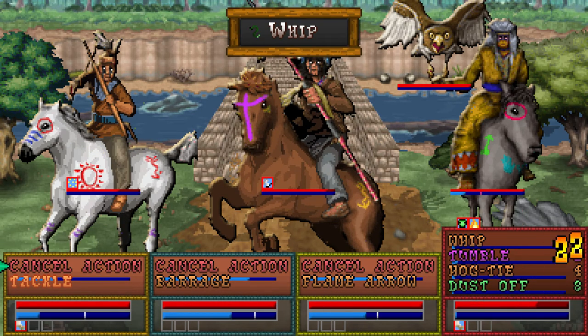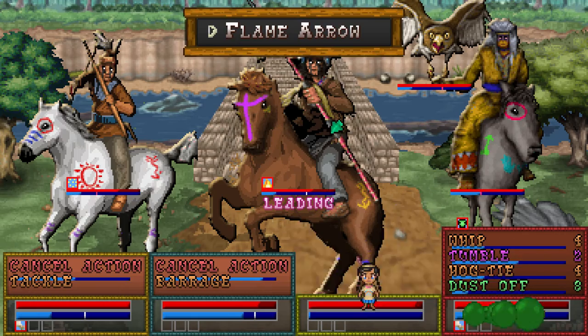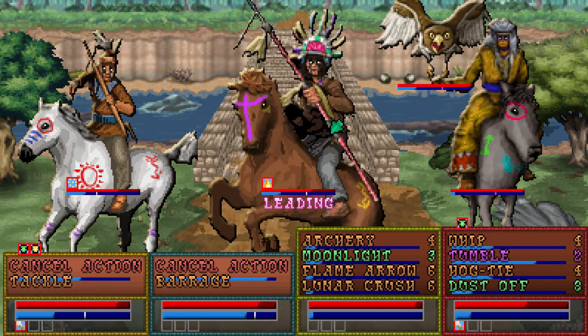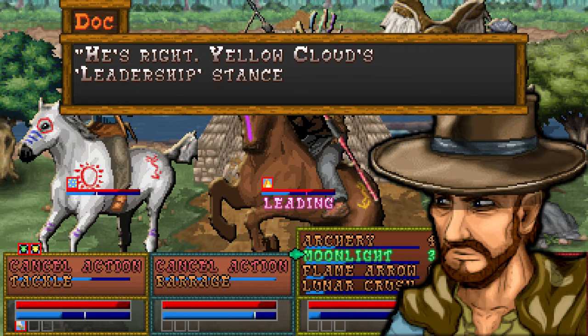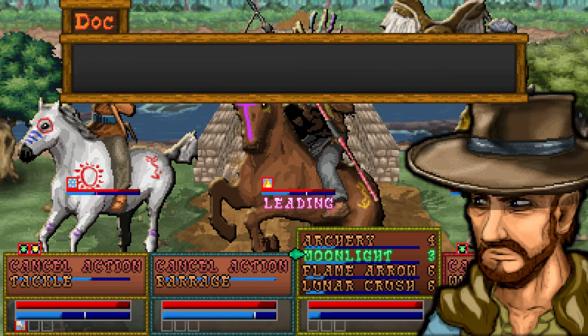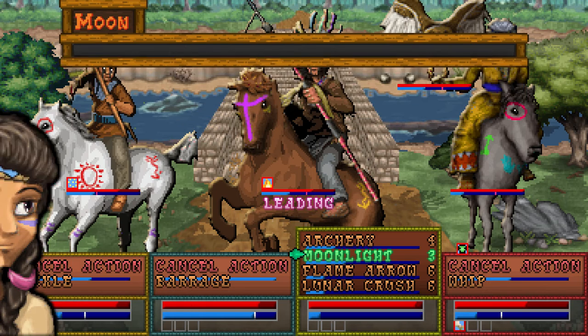Tackle! Tackle! Whip! Tackle! Tumble! Hogtie! They're not doing that much damage — the turtle was a bit scarier to me. Look at that crit! And I got sucker punched by an engine — ain't that how it goes. You fight like warriors, but you lack the leadership to defeat us. He's right — Yellow Cloud's leadership stance increases the power regeneration rate of their entire party. We can disrupt that stance and keep them from overpowering us. Do any of us have a vantage that can stagger Yellow Cloud? I think that Beagle Bay — so I was right, it does disrupt stances.